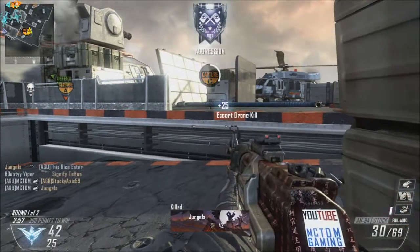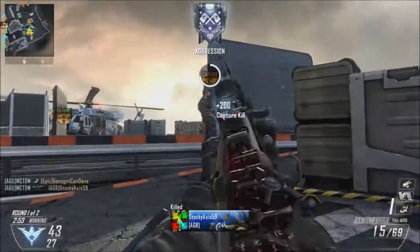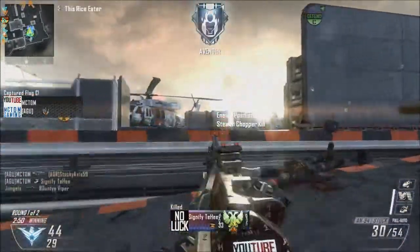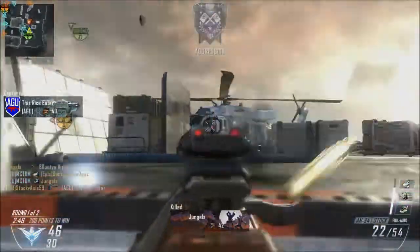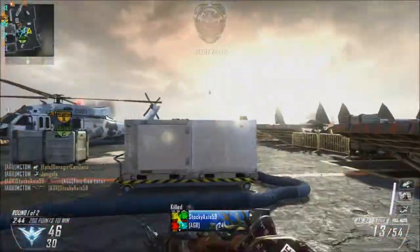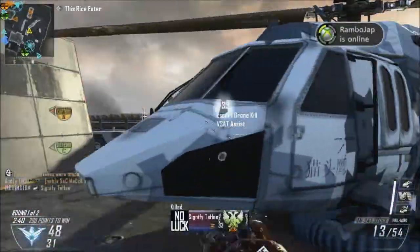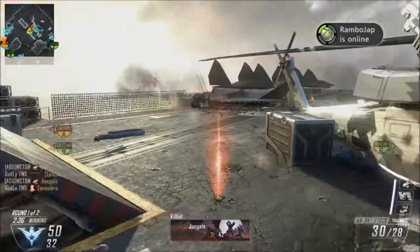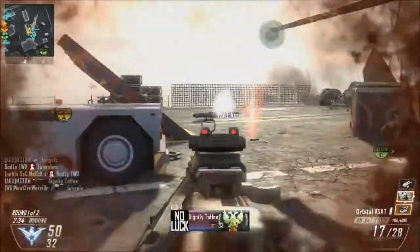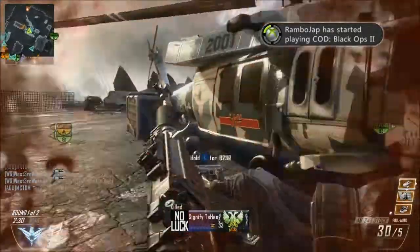Next one is going to be Team Deathmatch streaks. To be honest, I also see people trying to run for a Swarm in Team Deathmatch. Most people aren't going to be able to — even if you're someone who can get a Swarm in every game of Domination you play, it's going to be very hard to still pull one off in Team Deathmatch. If it's Arms Race, that's a different story. But I'm talking about normal Team Deathmatch. In Team Deathmatch, I personally believe the best streaks are Hellstorm, Lightning Strike, and Sentry Gun.